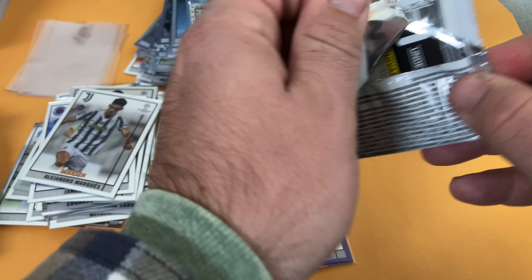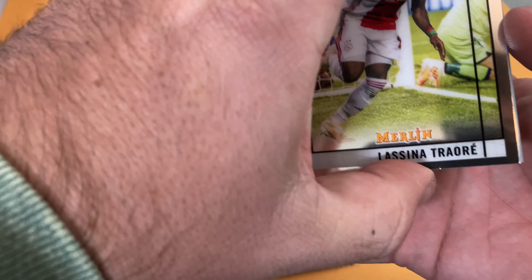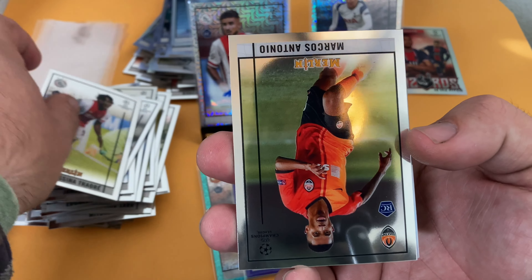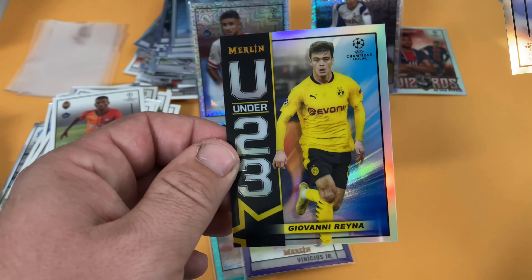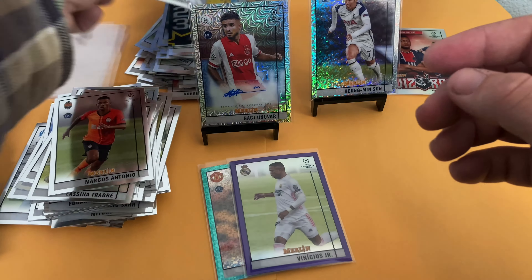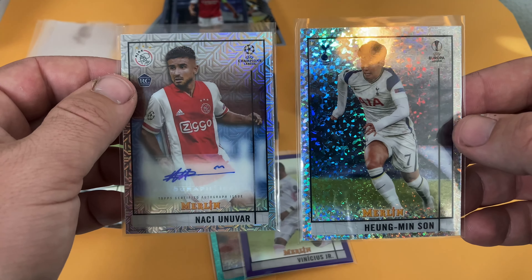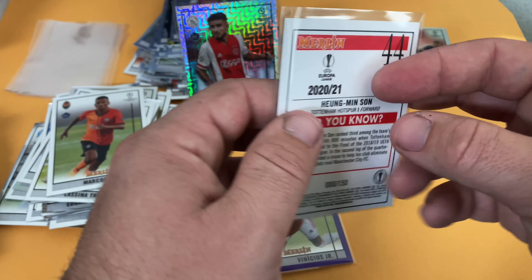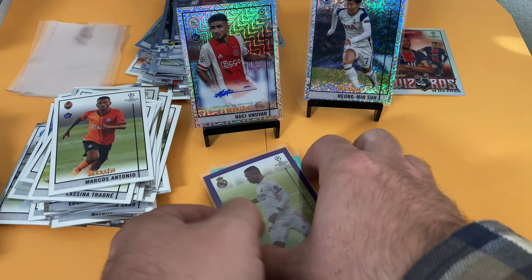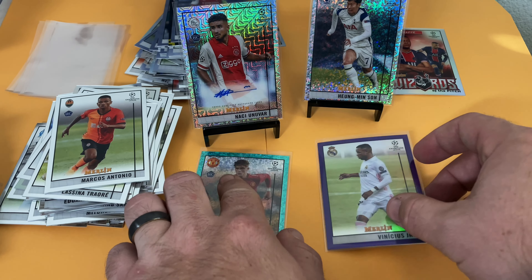Last pack of the video - thanks for sticking along, so much fun. Got Triore, Marcos Antonio, Aubameyang, and Gio Reyna Under 23. So our hits are: Nasi Univar rookie auto to 99, Hingman Sun to 150, Brandon Williams blue mini diamond to 175, and Vinicius Junior to 99. Thanks so much for watching and we'll see you guys next video.